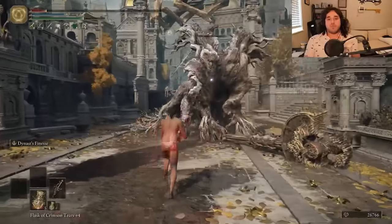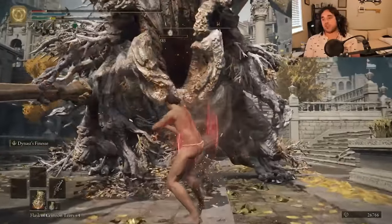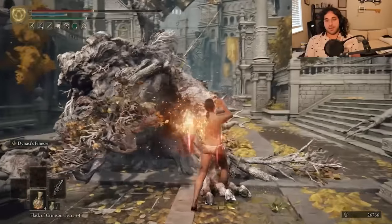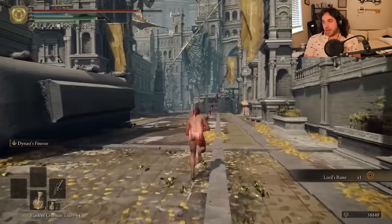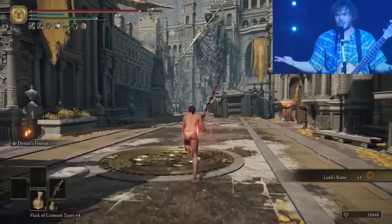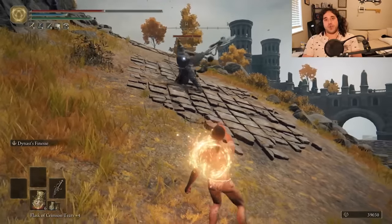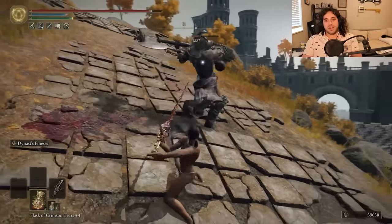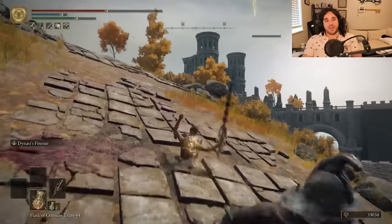It's kind of messed up how this one drops a Lord's Rune, just like the one all the way in Elphael. I'm not complaining — more early game huge rune drops, please. Number one hope for the DLC is it's accessible from the start of the game, drops some Lord's Runes, and has a Somber 7. Duelists are fun to duel. Also, obviously Duelist Spirit Ash — make a regular one with Grave Glovewort and a Rotten one with Ghost Glovewort, called like Dumpston the Pants-Pooping Duelist or something.